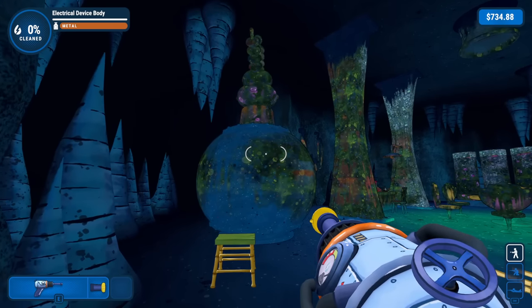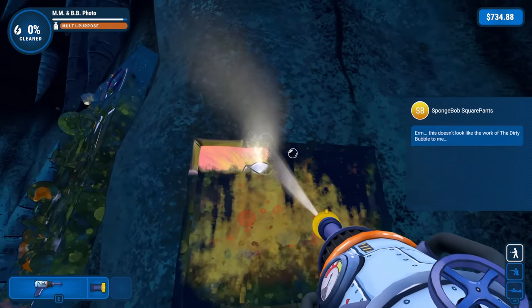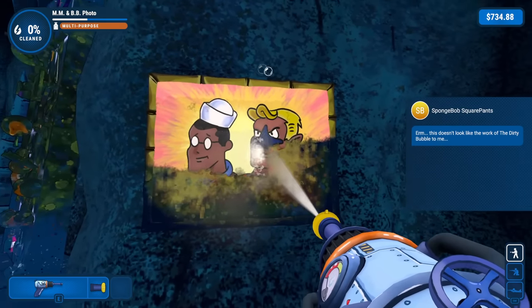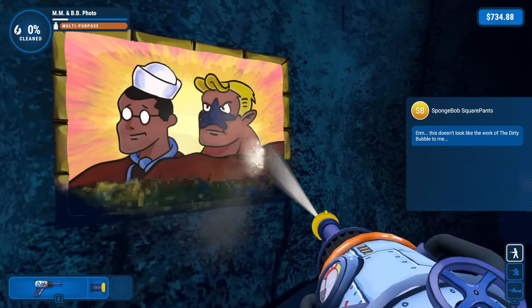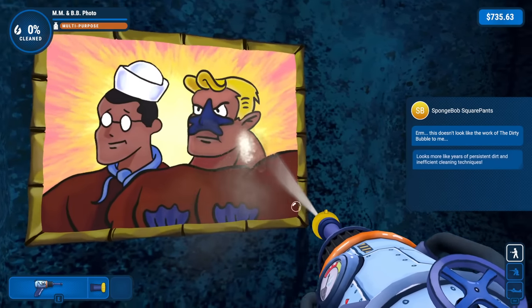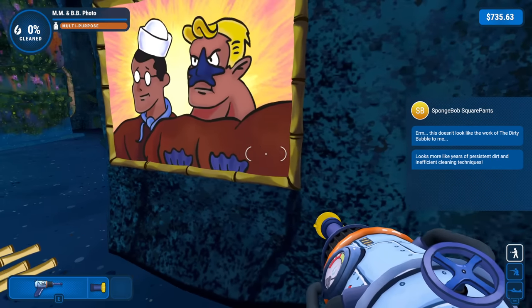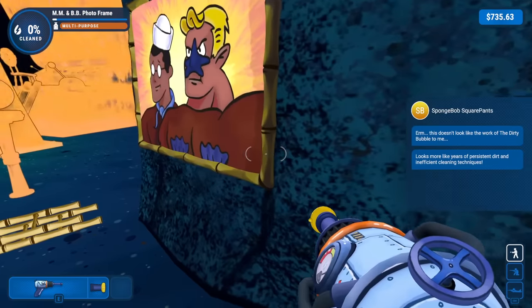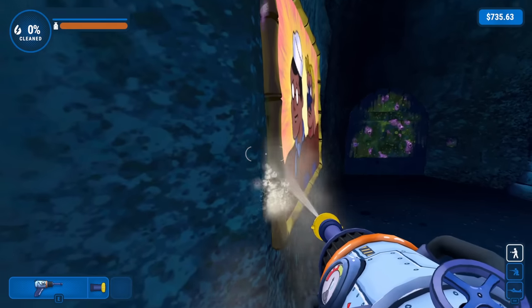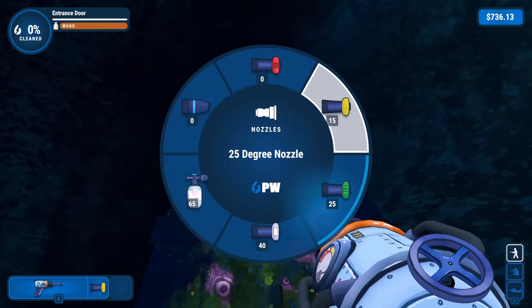Whoa — this place is filthy. There's a Mermaid Man and Barnacle Boy photo over here. This doesn't look like the work of the dirty bubble to me. Oh here they are — with an old school comic book style! I like it. Let's just clean this off — got the Mermaid Man and Barnacle Boy photo all cleaned up. SpongeBob says it looks more like years of persistent, inefficient cleaning techniques. Yeah, they're busy fighting crime all the time. Now what about the entrance door — let's go ahead. We actually have cleaning liquids this time; I might save them for bigger things.